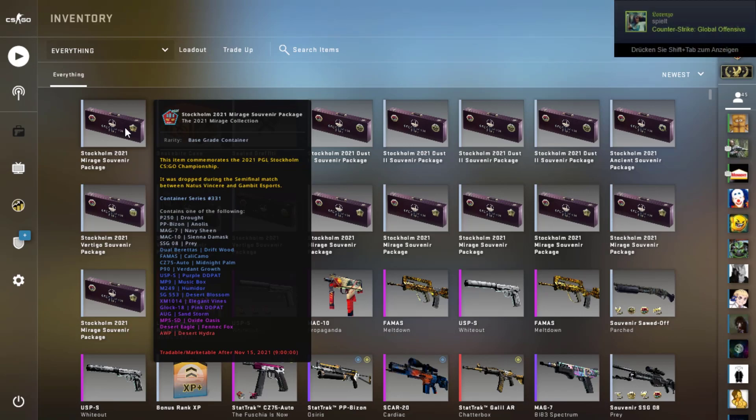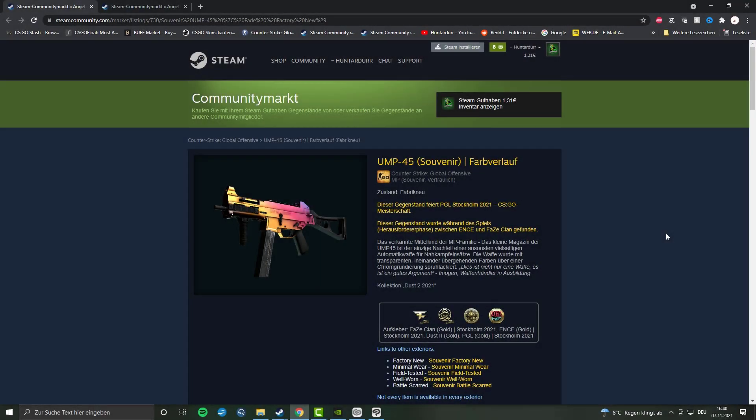Don't get Overpass, don't get Nuke. Why not? I believe they are great collections and I really like the skins in them. The thing is, we already had the skins from those collections in all the previous cases, so there's more supply in general to get these skins compared to the new collections from Riptide. So let's say we want Navi-Gambit stickers on Mirage — we click 'Redeem a souvenir from this match,' get the souvenir, and now we have a new case in our inventory. Keep hold of them, don't sell them, and wait.